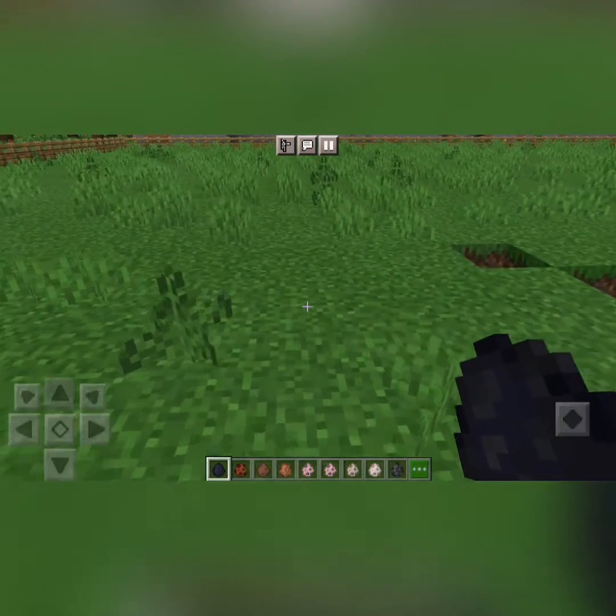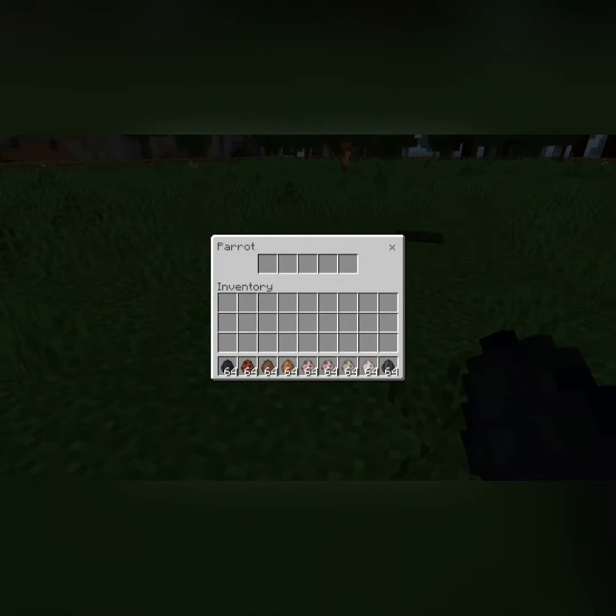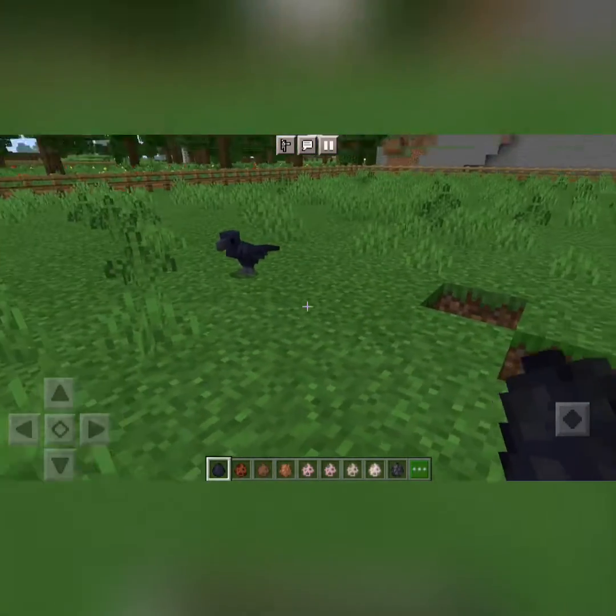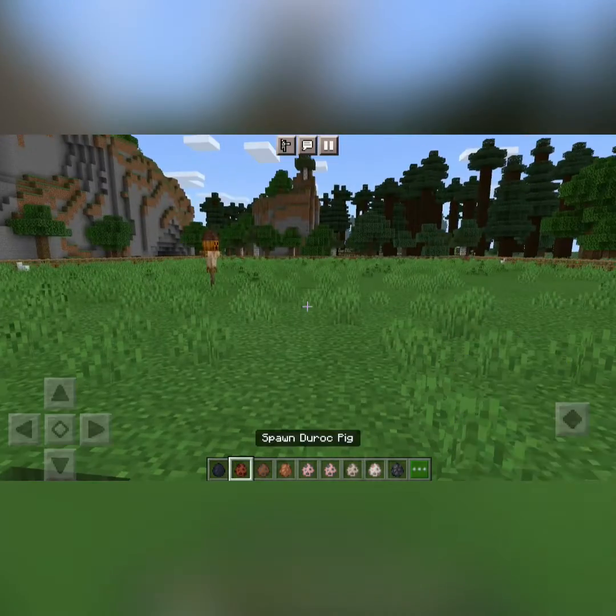First off we have the crow. Let me just find a spot here. You can open it and send a message, or just keep it to transport stuff. It actually looks nice — it actually pecks at the ground.